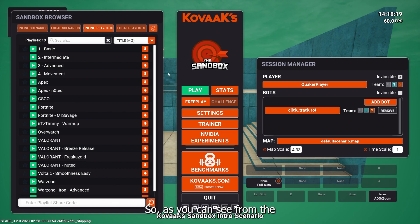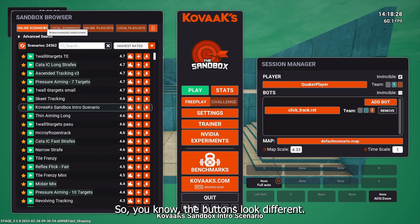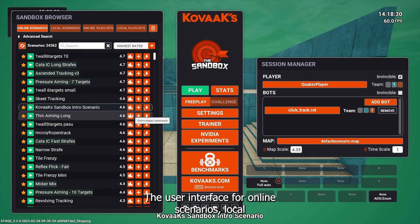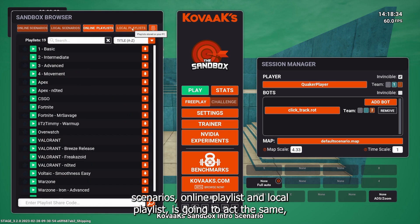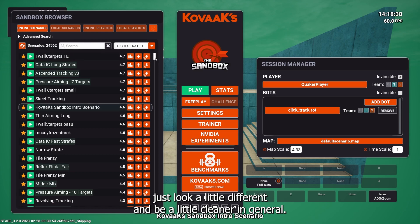As you can see from the sandbox UI, a lot has visually changed. Not too much has actually changed as far as functionality. The buttons look different, and the user interface for online scenarios, local scenarios, online playlists, and local playlists will act the same — just look a little different and be a little cleaner in general.